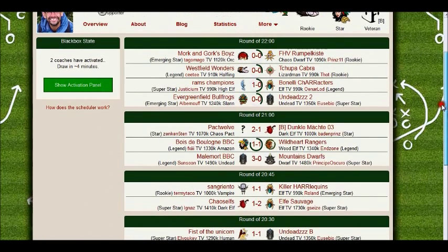It says here two coaches have activated, draw in three minutes. So I might get a game, might not get a game. Click show activation panel.